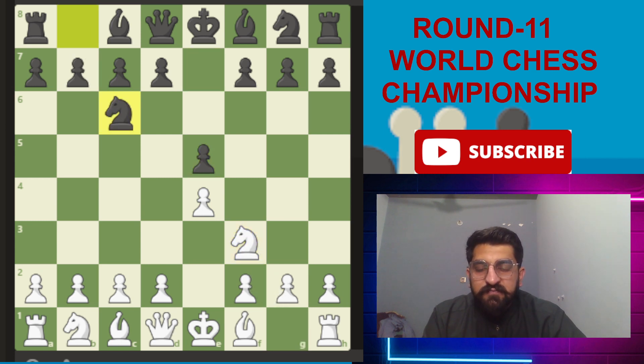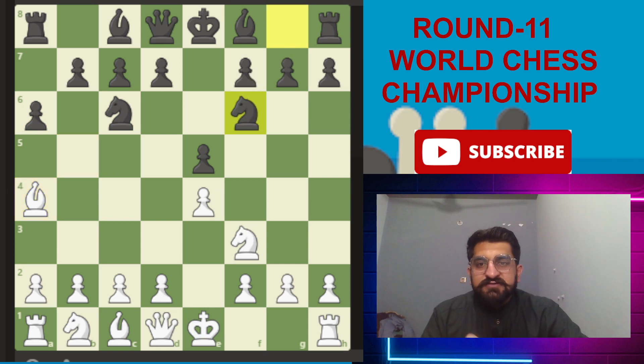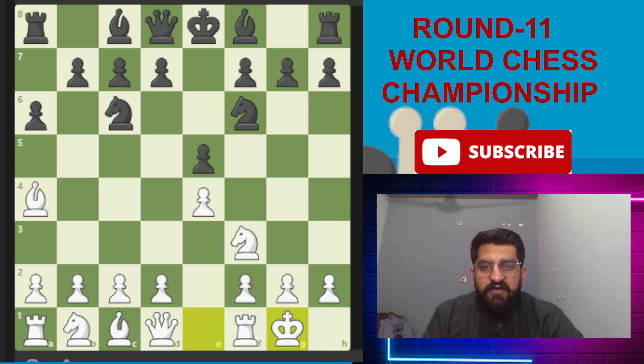Going for the main line of the Royal Lopez. This is the main line where the bishop was protected. f6, then white castles, and now black plays bishop to e7 — this is a closed variation of the Royal Lopez for black. Then d3.